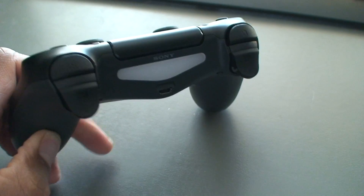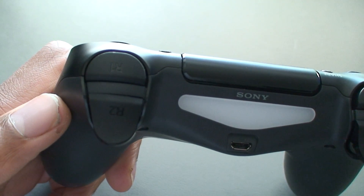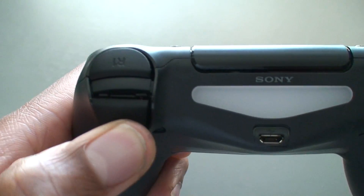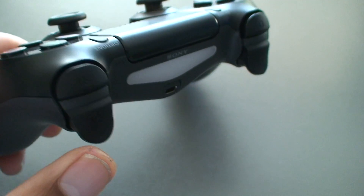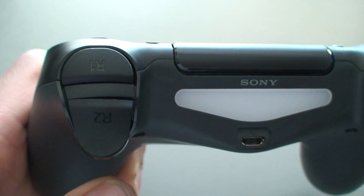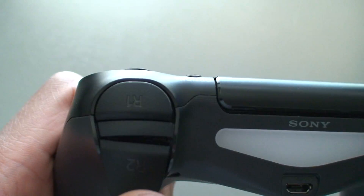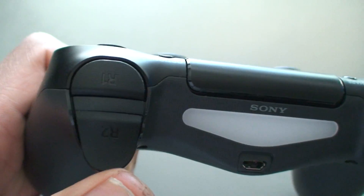My PS4 controller broke — the R2 button on the controller. Sorry about my dirty hands, I was working on my truck yesterday. Anyway, the R2 button — the hinge on it is apparently broken, which causes it to stick. When you use it to shoot, it gets stuck in the position and doesn't fully come back up.